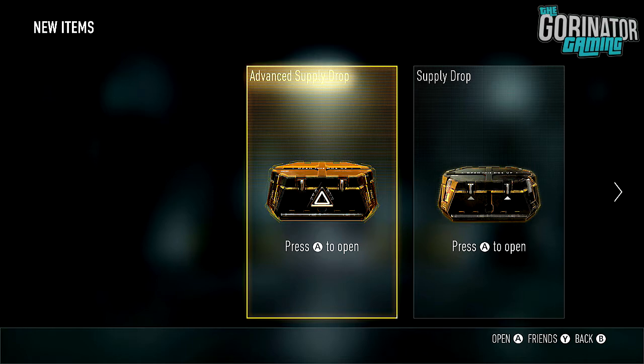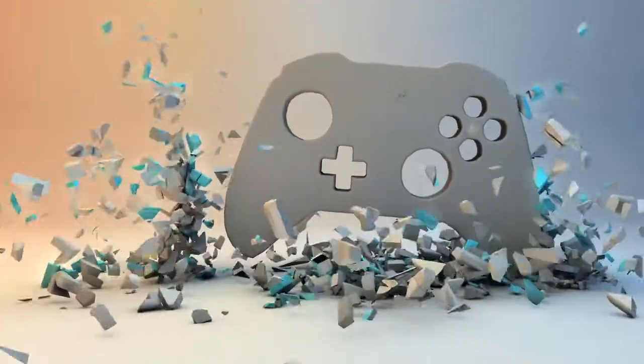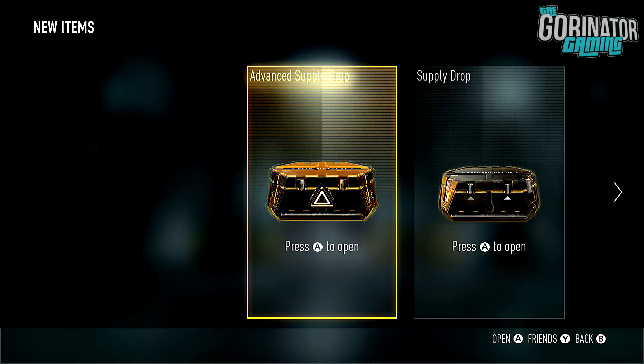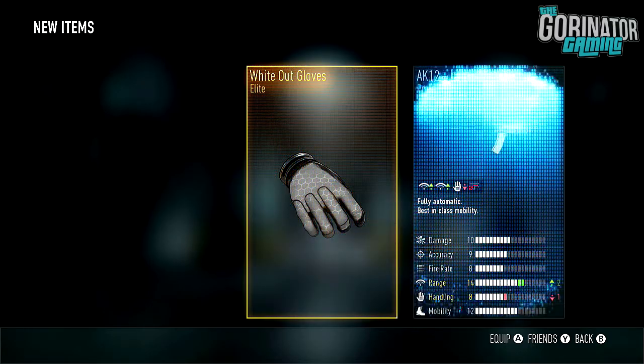So without further ado, let's jump into this. No techniques today because we did kind of exhaust them quite a bit in Episode 30. I'm going to try something different — let's just open the Advanced Supply Drop first for once, because usually save the best till last, quote-unquote. Let's try this Advanced one and see what we shall get.